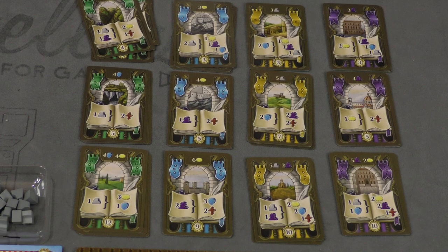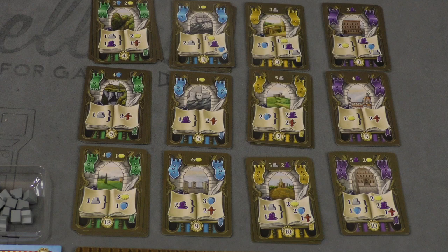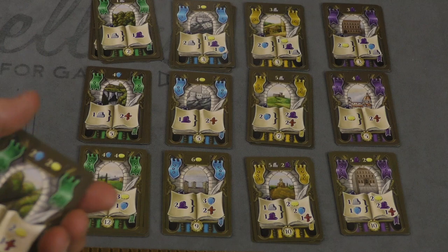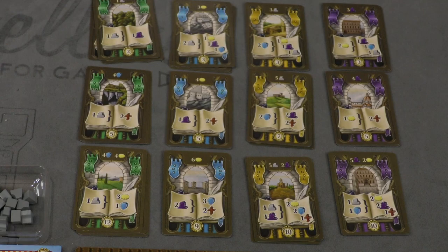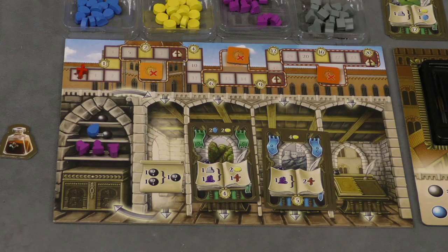There are four different color buildings and three levels of each. On your turn, instead of taking resources, you can pay resources to buy a level. You have to buy level ones first, then you can buy a level two and put it on top of a level one — it doesn't even have to be the same color. So let's say I have two blue and two yellow; I spend those and build a card in front of me. And then later on I'll build another one, and put a level three on top.